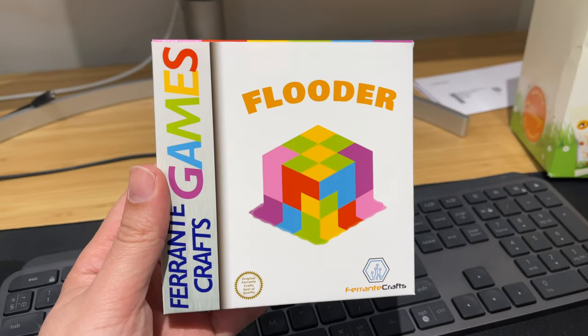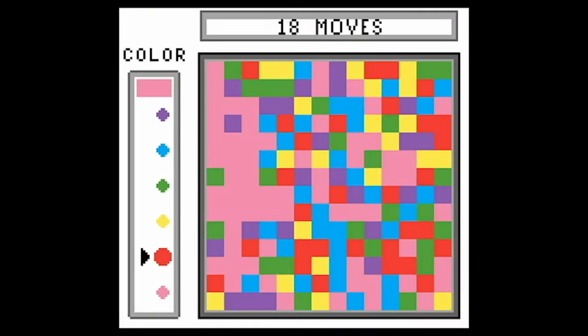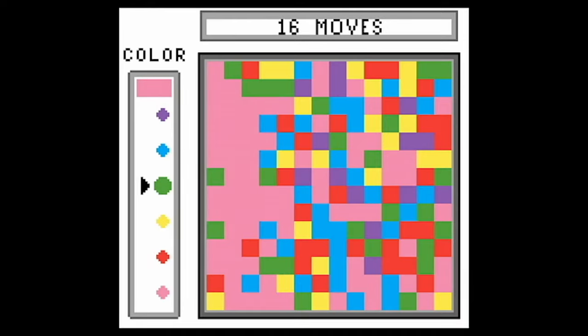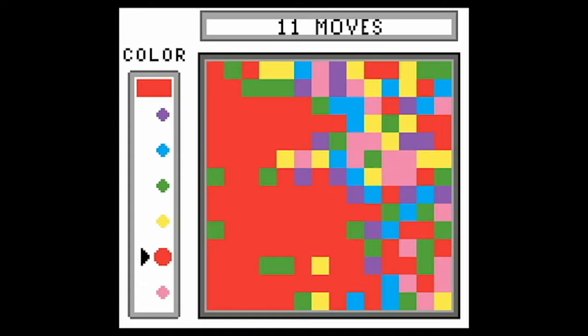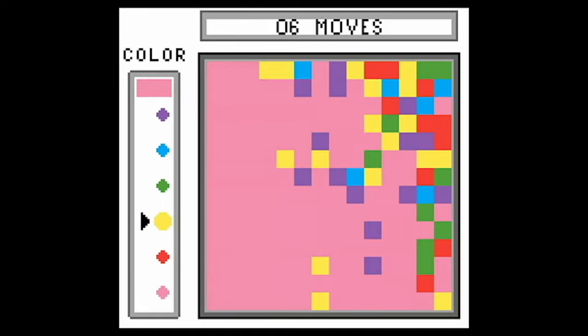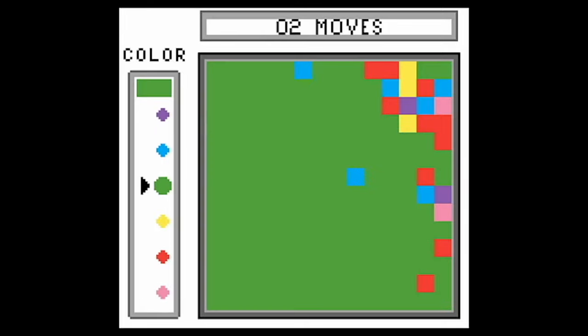Let's choose a nice and simple one to start this video off. This is called Flutter by Ferrante Crafts, and it is a really simple, almost casual app-style game where you basically have to fill the entire screen with one colour. You get to choose from a selection of different colours down the side of the screen, and when you click that colour, anything surrounding it of that colour will fill in, and you just have to keep doing that until you get to the end of the stage. There's a limited amount of moves that you're allowed to make, and it sounds really easy, but it's actually a lot more difficult than it sounds. I've only actually managed to do it once, and not while I was recording, unfortunately. So if you're interested in a really simple but fun puzzle game with really nice presentation that takes full advantage of the Game Boy Colour, definitely check out Flutter.